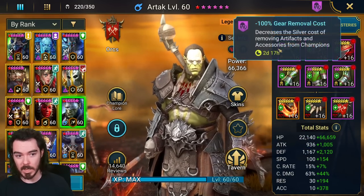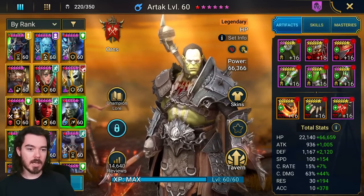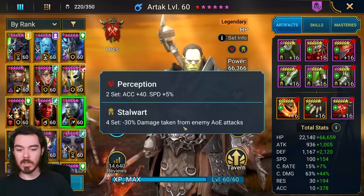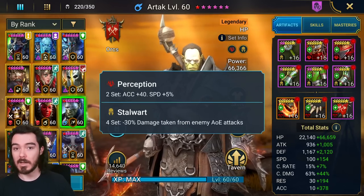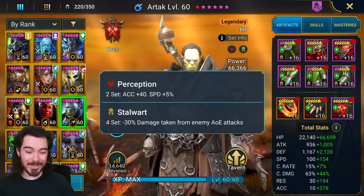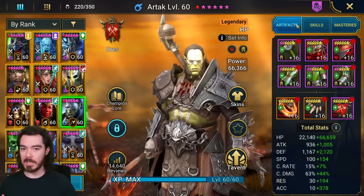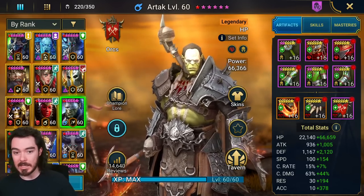Let's look at the build. We have a 100% gear removal call so you can rebuild like this. The key to making this work well is Stalwart or Defiant gear, reducing the damage he takes from AoE attacks. The Ice Golem hits very, very hard. Reducing that damage by 30% makes a massive difference. When you start stacking that with the awakening for reduced damage, all this adds together and suddenly makes this champion hugely tanky.